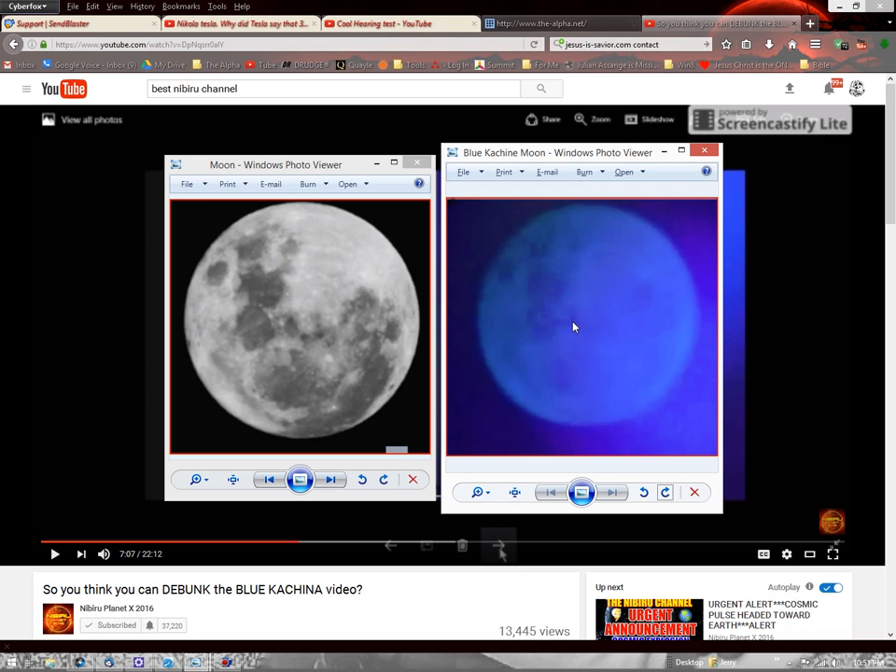Then you have a large dark zone right here — two of them — with this little trailing piece going off in the direction of the impact crater, just as you have these two dark zones here with this little trailing piece right here going in the direction of the impact crater. I'm saying this is a photoshopped, bogus, debunked Blue Kachina, and that Nibiru Planet X 2016 completely made this up.